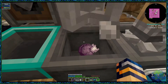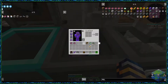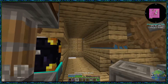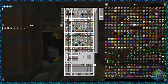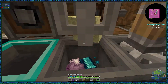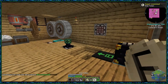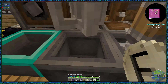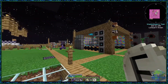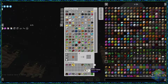Right, so we've got Chorus Fruit, Enderium Ingot, End Water, and the last thing is four End Stone. And there's the End Stone - that should give us our End Token. And there we go, End Token! After some more craftings I now have three of them, so I'm going to put the other two in the system - collect at your own leisure, people.